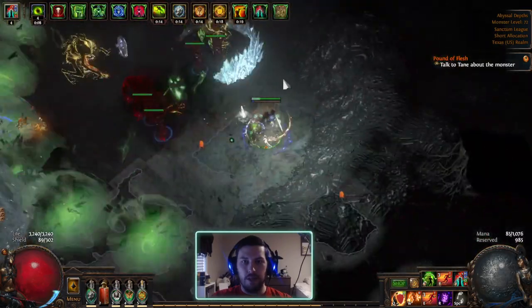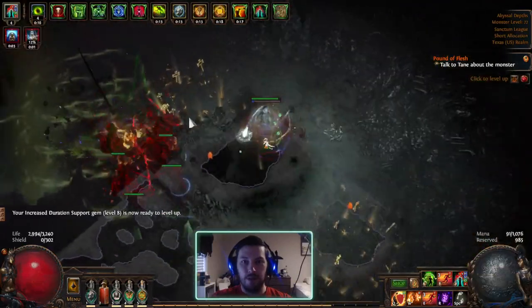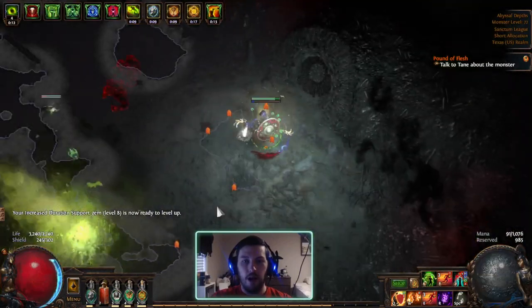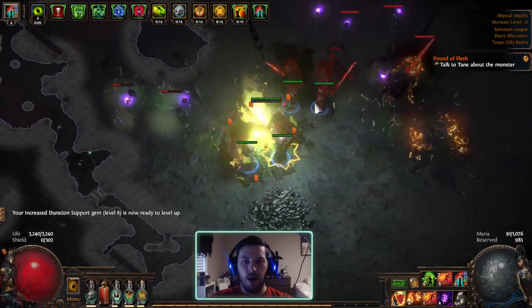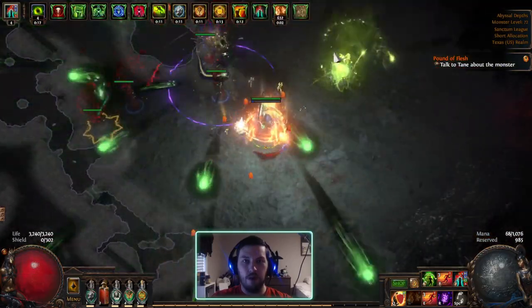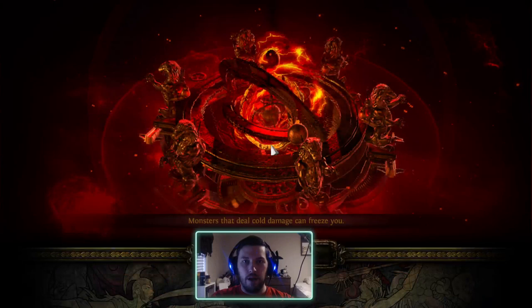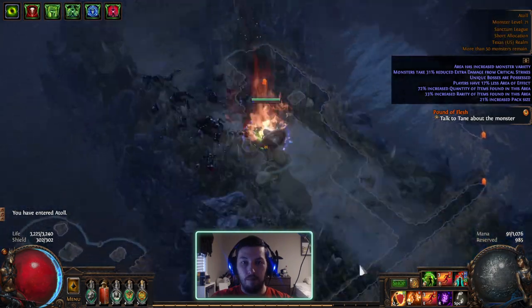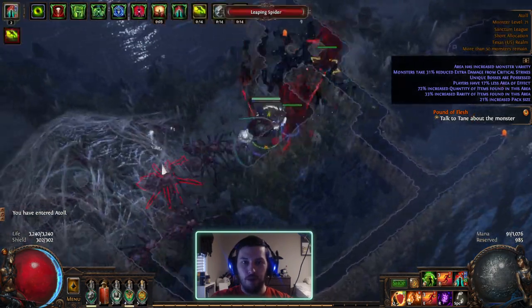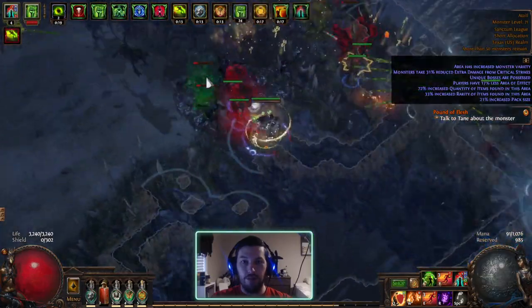It takes a second to get the damage going. I don't have any 'poison deals damage faster', which would increase my DPS considerably — I could take the 20% mastery for instance — but I don't really see the need to. I can just let it stack up and do that later if necessary. The clear isn't bad, but that delay is really obnoxious. I've played a lot of really good clear builds lately so it feels kind of slow, but literally just having the totems not need to pop up before attacking would fix it.